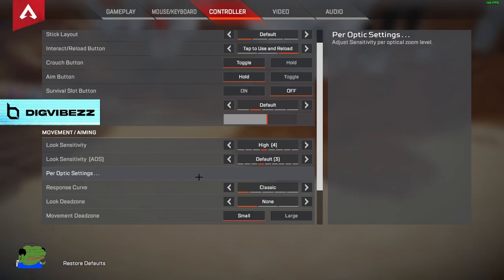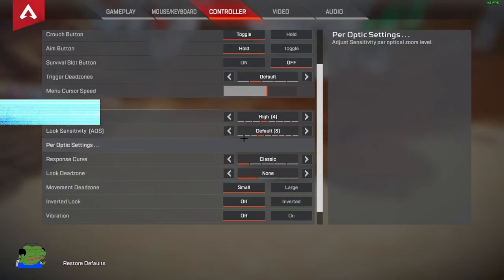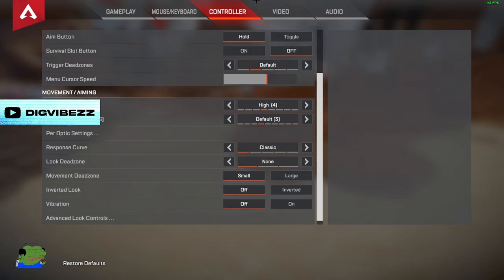I don't use ALC — I don't really like them. For the optic sensitivity I have it at 3, and then everything else default. My look sensitivity is the same. Response curve — I play classic. I basically play almost default controls because the default in this game is actually good for once. Look dead zone I have none — you shouldn't have dead zones up unless you have stick drift. If you have stick drift I put it up to large, but if you don't, leave it default. Vibration — you do not want this on at all.